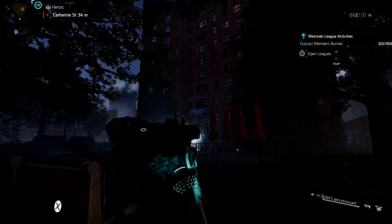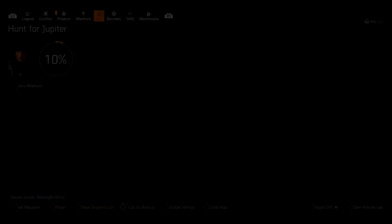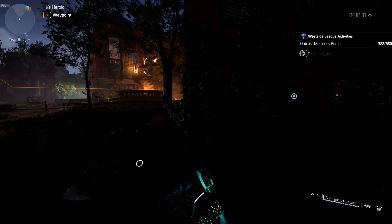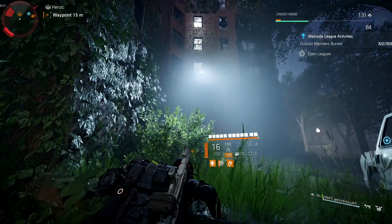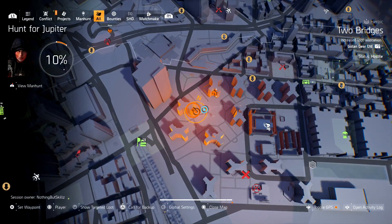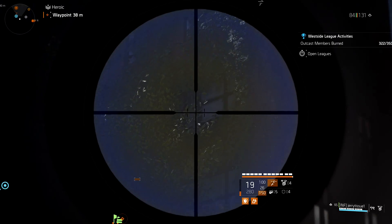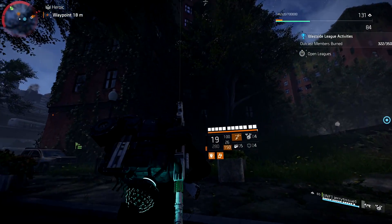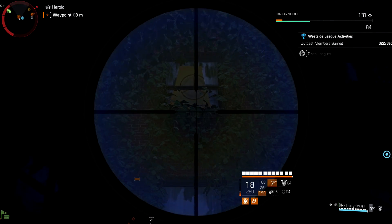Coming up on building number four, we can see the target right in front of us — just shoot it. That is the fourth target. We have two more targets to shoot before 0530 in the morning. The next one is going to be the building right next to the safe house. In the corner you're going to see it — shoot it. That is target number five. Target number six is the building right underneath it. For this one you want to get a little bit closer as it's hard to see from a distance, especially at night. Go under the tree, look straight up, and you should see it right there. That is the final target you have to hit by 0530.